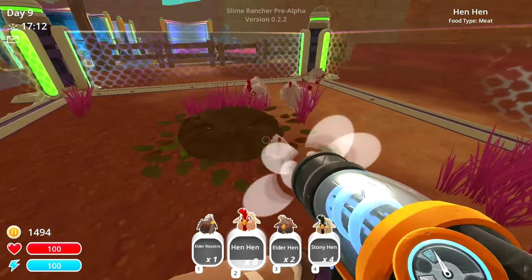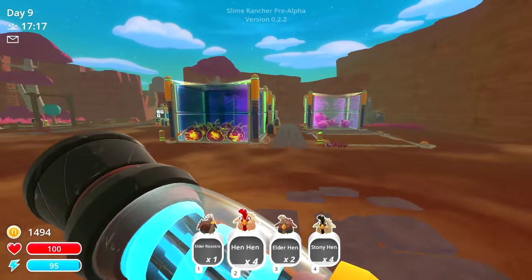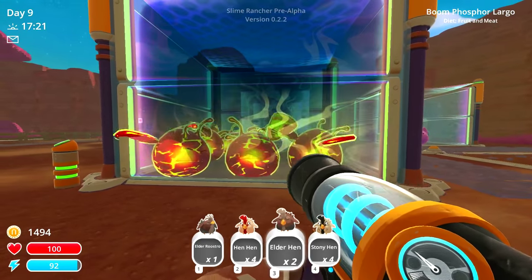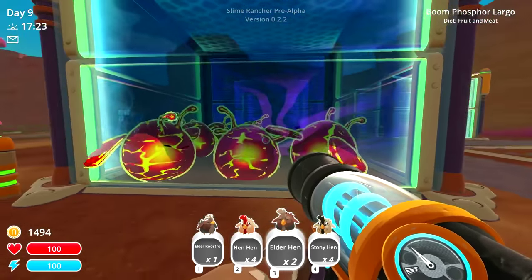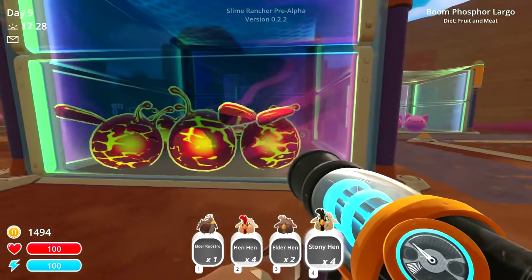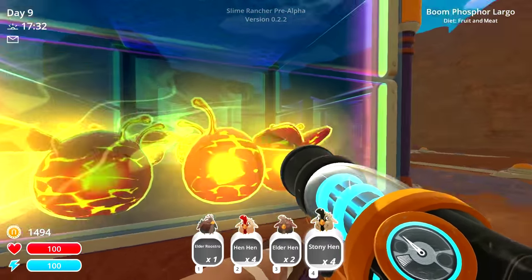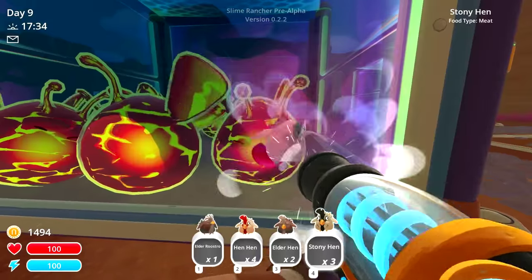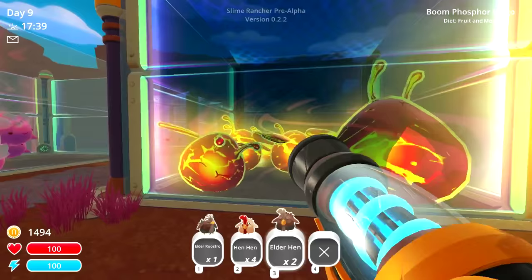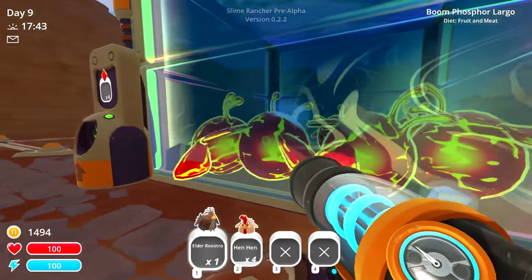I'm pretty sure we'd be pretty good by getting rid of almost everything except the fresh hens and bringing in a new roostro. But I do need to feed the lava slimes something — I keep calling them lava slimes, they're Boom Phosphor Largo. They eat fruit and meat, but fruit has been going to my honey slimes and my phosphor slimes. I'm pretty sure we could have made this vegetable to make it a little bit better, but for now we're just going to go ahead and feed them stony hens. We can also feed them the elder hens and the elder roostro.